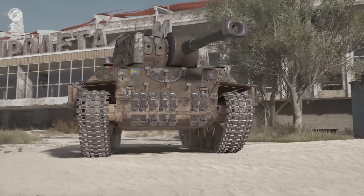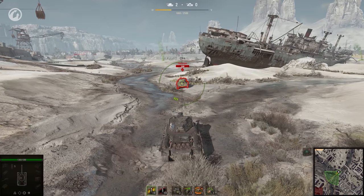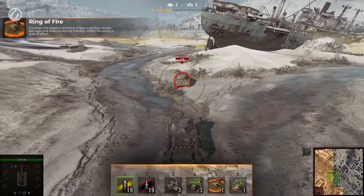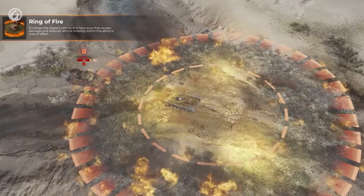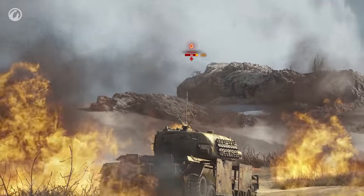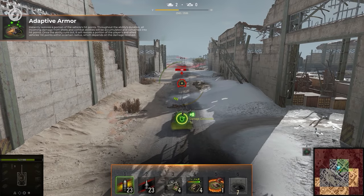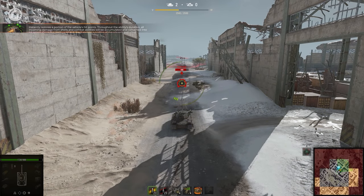The last one is the Heavy Beowulf — the master of survival in a wasteland. Its first ability creates a Ring of Fire around it, decreasing the enemy's vehicle mobility and causing damage to it. Adaptive armor momentarily restores a part of the vehicle's hit points. But that's not the most interesting part: when the ability is active, it accumulates all incoming damage from shells and abilities and then converts it into hit points for Beowulf and an ally if they're close.